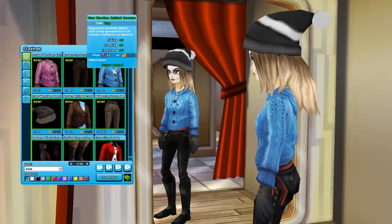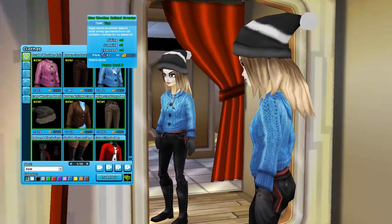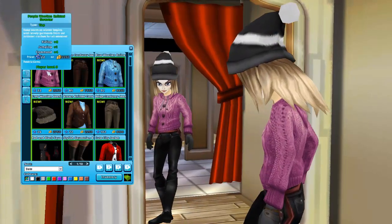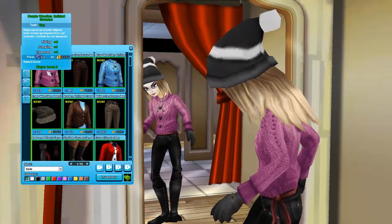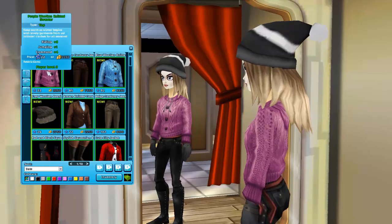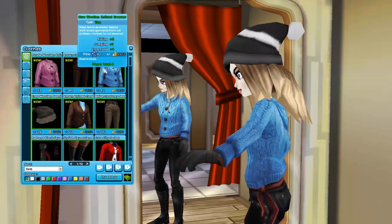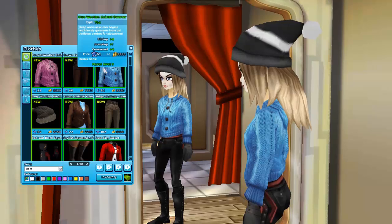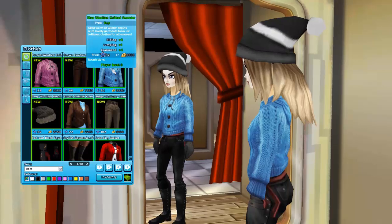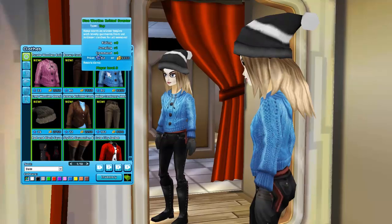Now we've got this blue woolen knitted sweater - I love this one! But it's expensive. I think I'd buy the pink variation - well, it says purple but it looks pink to me. The purple woolen knitted sweater is 22 star coins or 2,250 Jorvik Shillings, while the blue one is 92 star coins or 8,850 Jorvik Shillings. That's such a huge difference for what's essentially the same sweater in a different color!